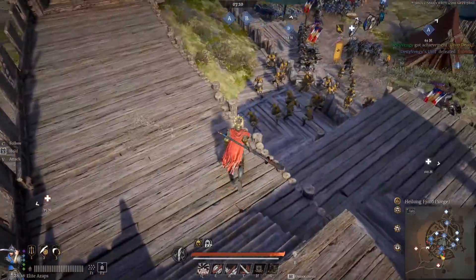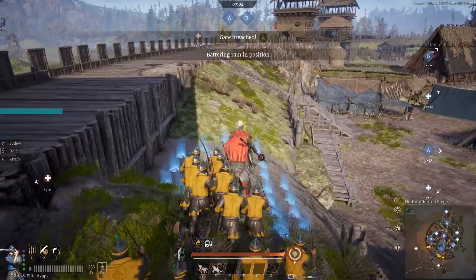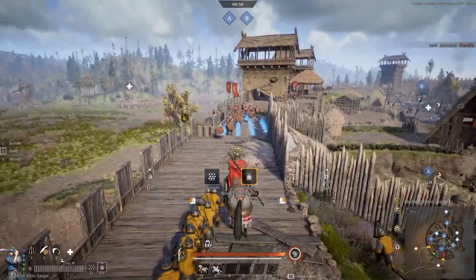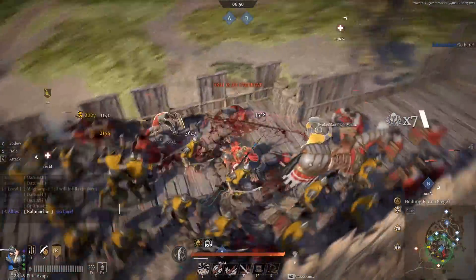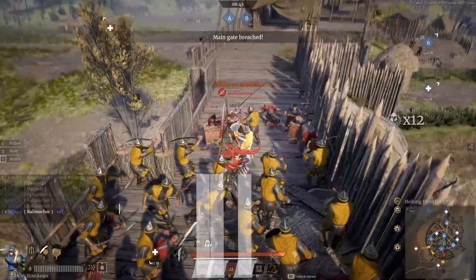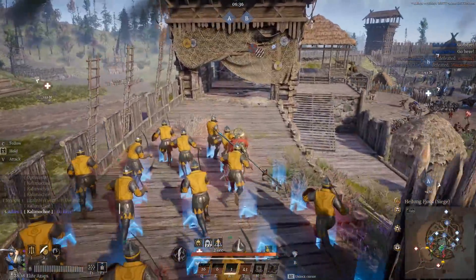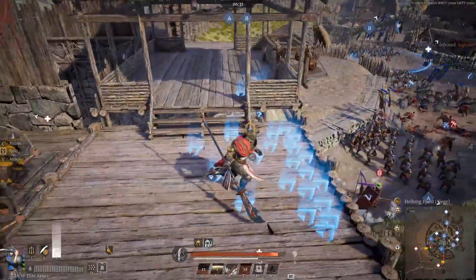I'm just trying to watch the walls to see what they do. Looks like they might be going up more on the other side. So let's grab our horse and head over to the B point. These Azaps seem to have got quite a nice little buff in the patch so far. They just seem to survive a little bit longer, do a little bit more damage. They just seem to work quite nicely, so I've really been enjoying them. That's why I kind of brought these guys up with me - they seem to be countering quite a lot of stuff at the moment.